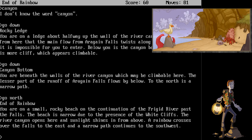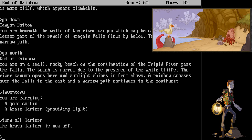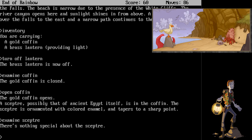Let's take a moment at this peaceful location to go over what we found so far. We have a golden coffin, shining like the sunlight above, and a brass lantern, which we probably should have turned off, because now the batteries are going to be dead. Let's examine that coffin again. Open the coffin. The gold coffin opens. A scepter, possibly that of ancient Egypt itself, is in the coffin. A scepter is ornamented with colored enamel and tapers to a sharp point. Examine the scepter. There's nothing special about it. Well, it's shiny and multicolored, like the rainbow, so let's wave the scepter at the rainbow.